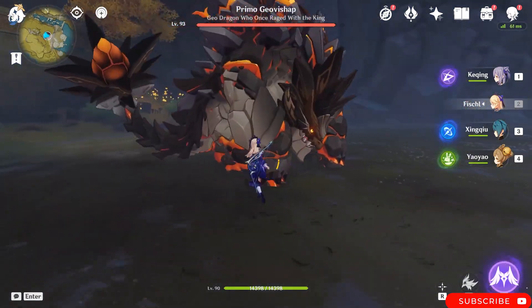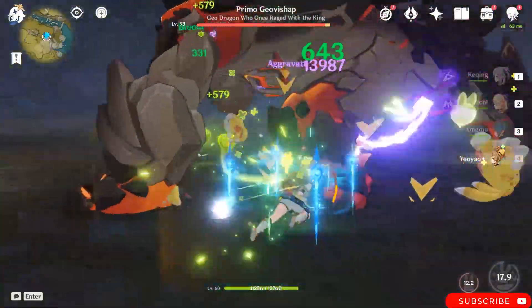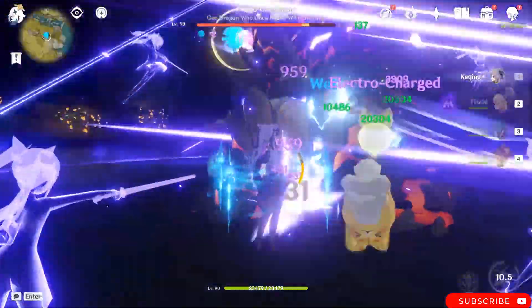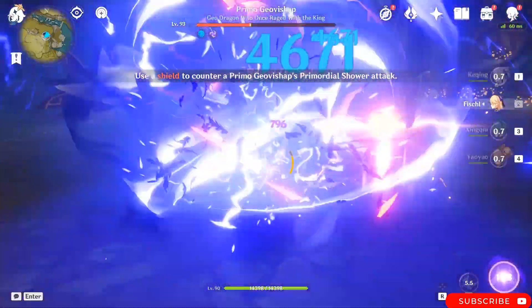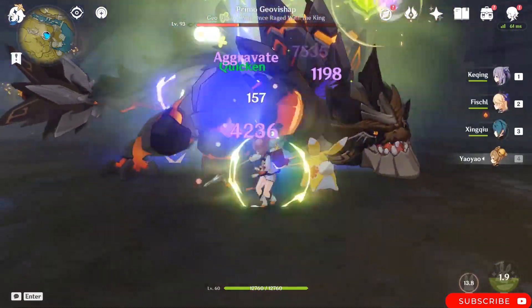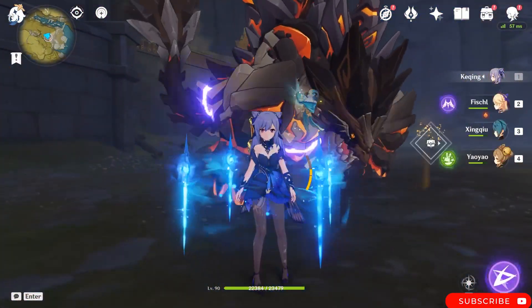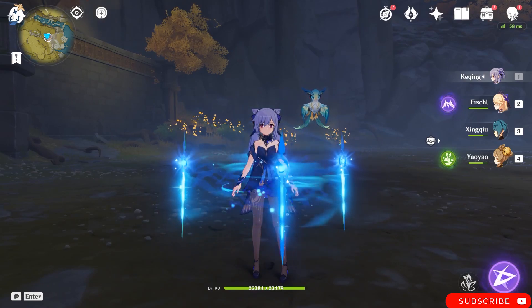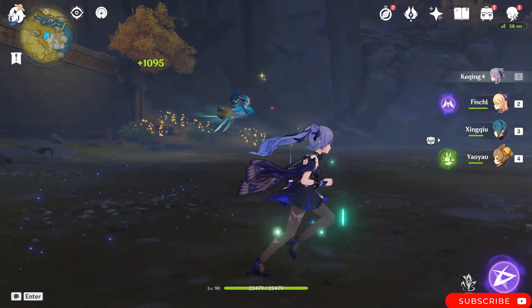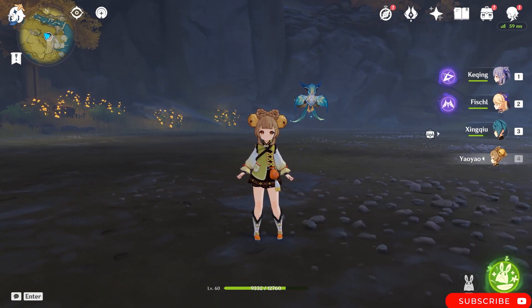Now here we are with the aggravate team. As you can see, Keqing comes to the field and this team actually does a pretty good job. You can see that my HP doesn't go down that much. Yaoyao is healing a lot and applying tons of dendro, which is the important thing — Yaoyao applies a lot of dendro in this team too.